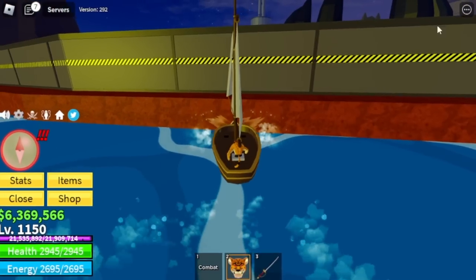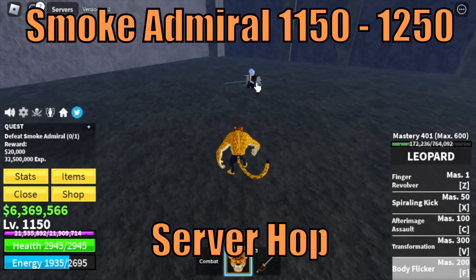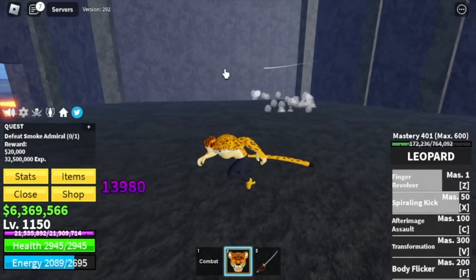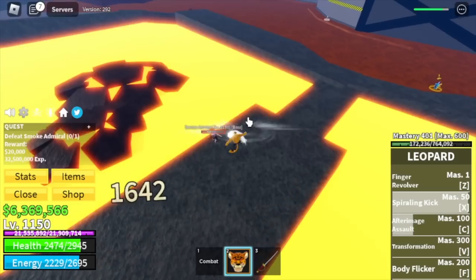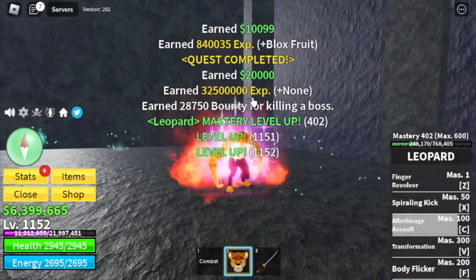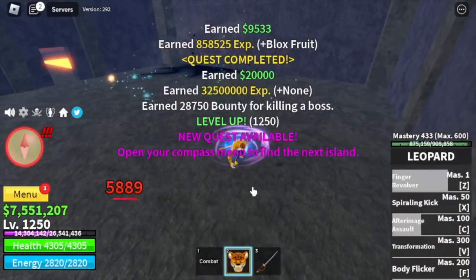Next island is Hot and Cold. Our only target here is the boss, the Smoke Admiral. The Z skill is almost one-fourth of his health. So one exit skill, another exit skill, one C skill, one exit skill, and C skill — and that's it. Very easy. Target here is 1250.